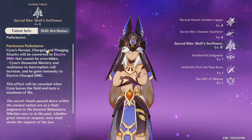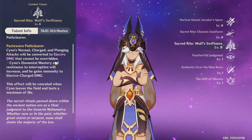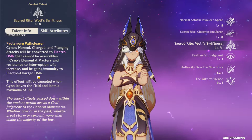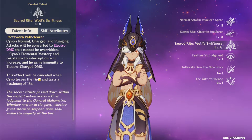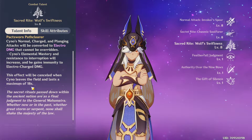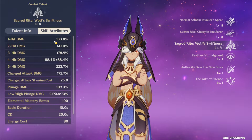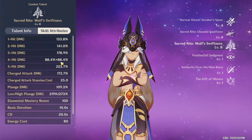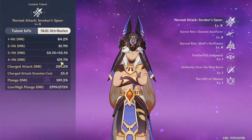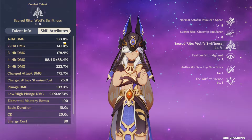Upon activation Cyno gains the Pactsworn Path Clearer passive — the burst itself deals no damage on activation. He then starts attacking with a massive Electro claw, pretty much like a wolf, and his normal, charged, and plunging attacks are all converted to Electro, which cannot be overridden. He gains Elemental Mastery, increased resistance to interruption, and is immune to Electro-Charged during the duration. The effect cancels if you switch characters. The burst gives a 5-hit combo whose percentages are 1.6 to 1.7 times higher than his standard normal attacks.